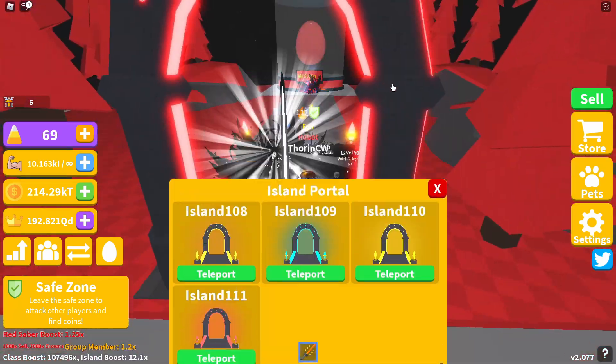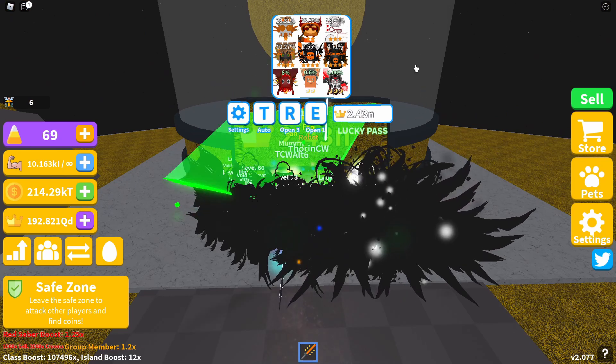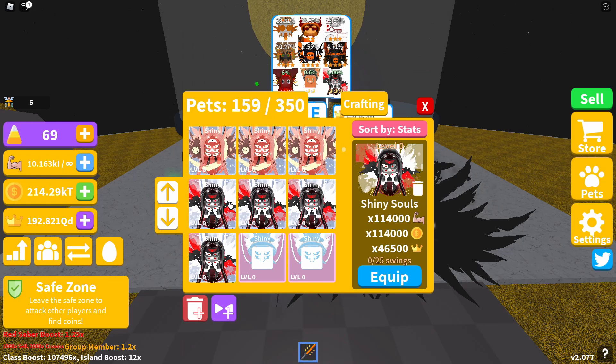Jumping down to island 110 — the double and triple moon pets. I've got a couple of Shiny Souls here; I've actually made three and hatched one. This island seems to be a little bit more tricky to hatch from. The Shiny Soul stats are 114,000 strength and coins and 46,500 crowns — quite similar to the Shiny Spiral, just 5,000 less on strength and coins and 2,000 less on crowns. So regardless of which one you get, you're looking at a decent stat pet for this island.